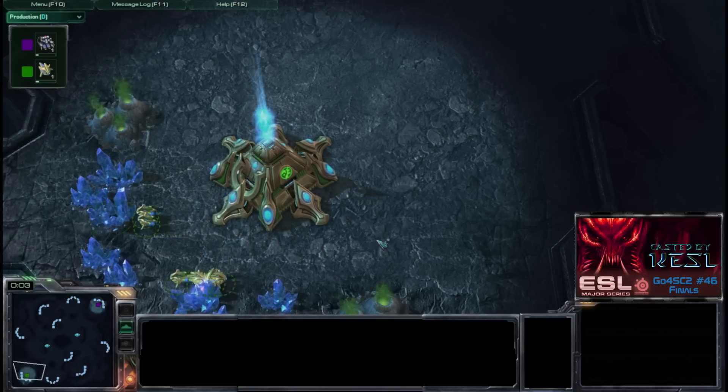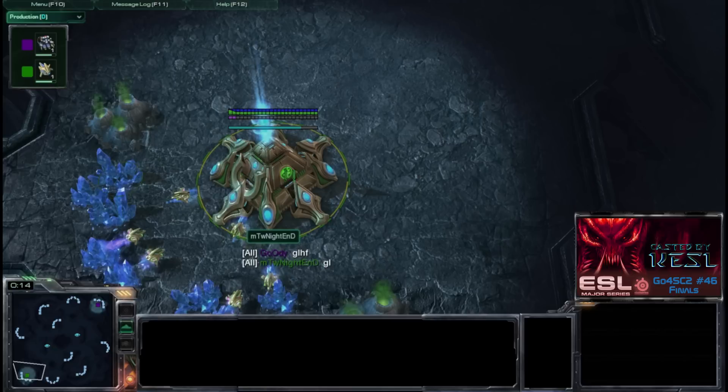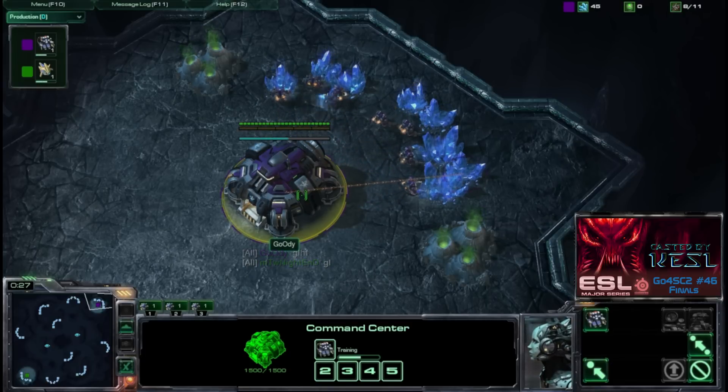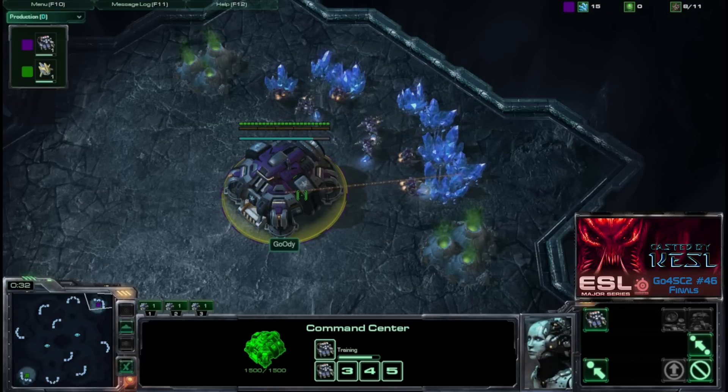Welcome to ESL's Go4SC2 number 46 final sponsored by SteelSeries. I'm your caster Kessel and today we're going to have a game between Knighted, who's going to be spawning as the Green Protoss at the bottom, playing against Goody, who's going to be spawning at the top as the Purple Terran, and this is going to be on Zelnaga Caverns.